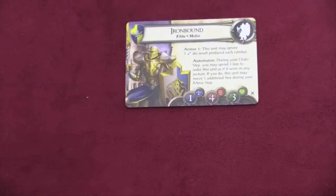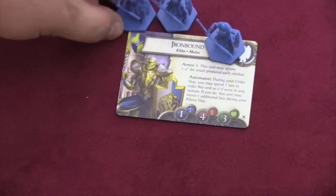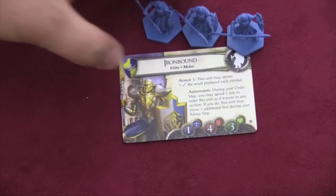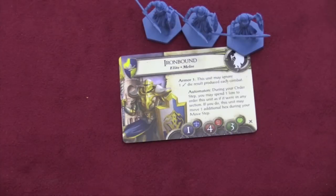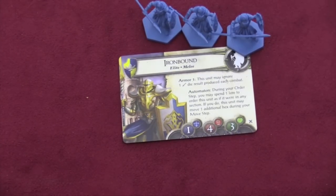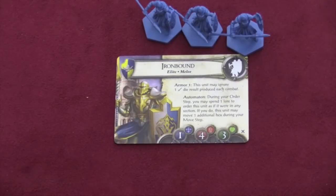Then for the good guys we have the Ironbound — golems or automatons. You can always spend one more lore to order this unit no matter where it is, and they can go an extra hex, which is really cool. Having these guys on the board, your opponent's always worried — they just keep coming and coming. They can also ignore one of the weaker hits with their armor, and they roll four dice. A very strong, powerful unit.